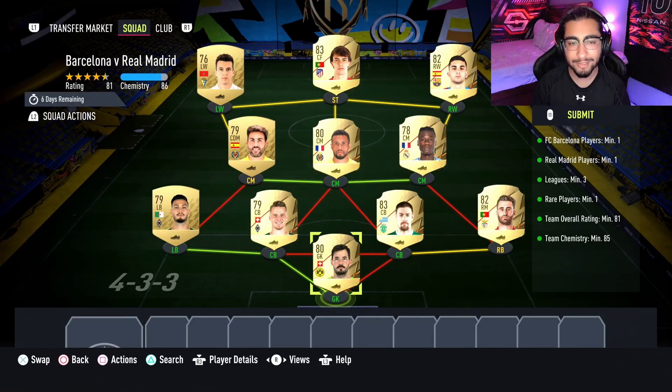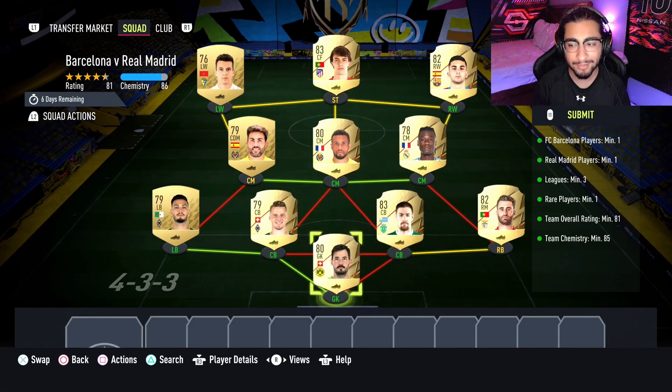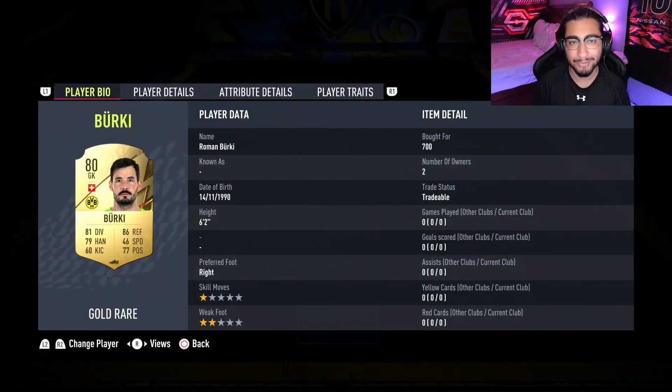This is going to cost you guys 10,000 coins to complete. The loyalty that's required — as you can see, even though the right center back does have loyalty, it does not affect this SBC whatsoever. So here are the players I did use.